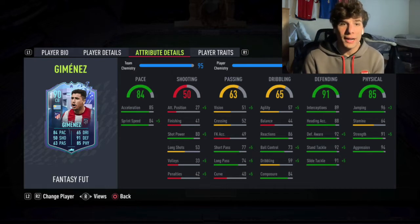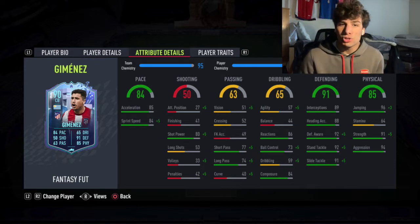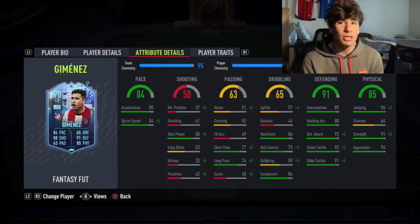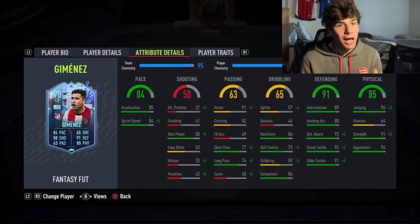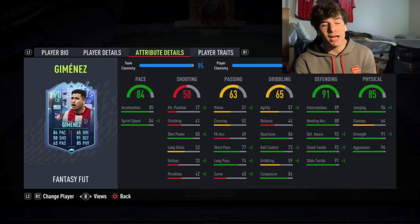He's got 96 jumping, 91 strength, and 94 aggression — partially why this card is so good. The pairing between strength and aggression this year is very important. I think aggression has a little bit more impact in game as opposed to players just being strong. It feels like the strength stat should be the one impacting physicality, obviously, but aggression impacts it a little bit more.